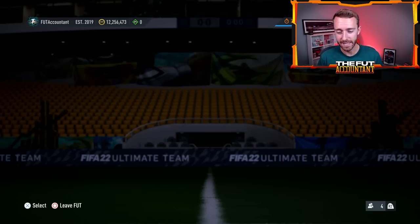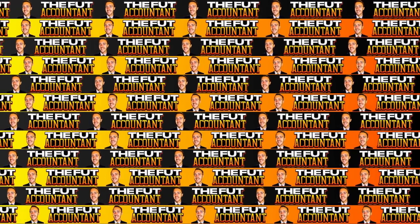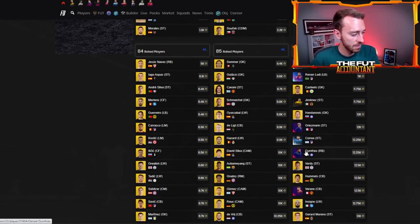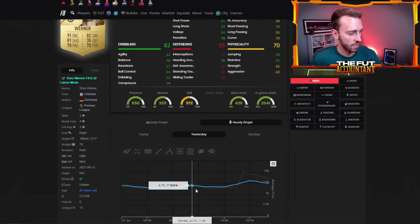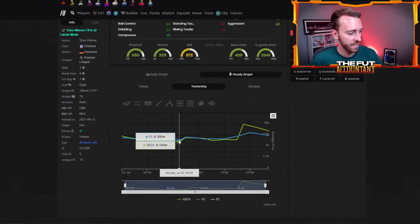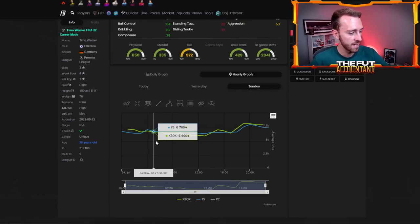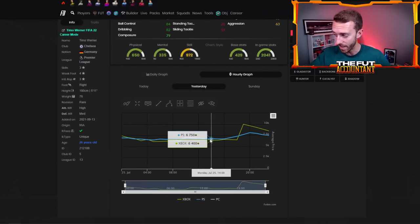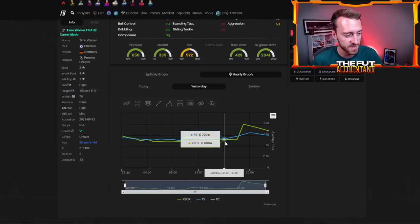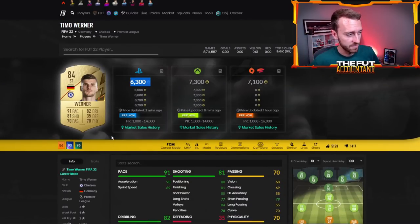The SBC prices wouldn't have to be super high. Look at the graphs — every single time the 85x10 either drops or refreshes, look at what happens to Timo Werner. He's around 6.5-7k right now, but yesterday he spiked from 6k up to 8,000 coins. On Sunday the same thing — from 6k up to 8k. You can basically trade with these cards every single day because fodder spikes right after 6-7-8pm UK time when everyone's on doing SBCs, then drops overnight when there's less demand.